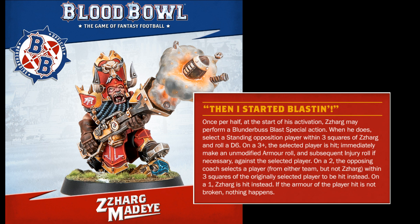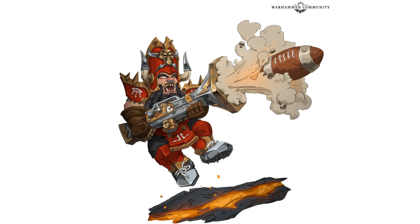What we do know is that Zarg will have the skills Hail Mary Pass, Cannoneer, and Nerves of Steel, and will have a passing ability of 3+. So he's equally as strong as a quarterback for any Badlands Brawl team.